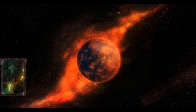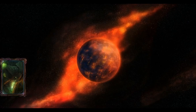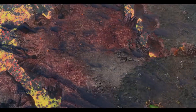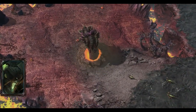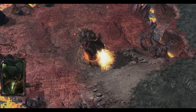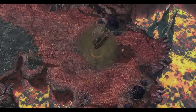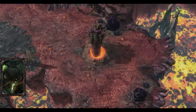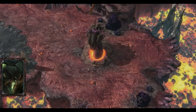Planet Ignus. Broodmother recently killed. Brood in danger. Local organism — the Ash Worm — is destroying Swarm brood. It tunnels through the crust and escapes quickly. Elusive. Essence useful for Swarm Host augmentation.